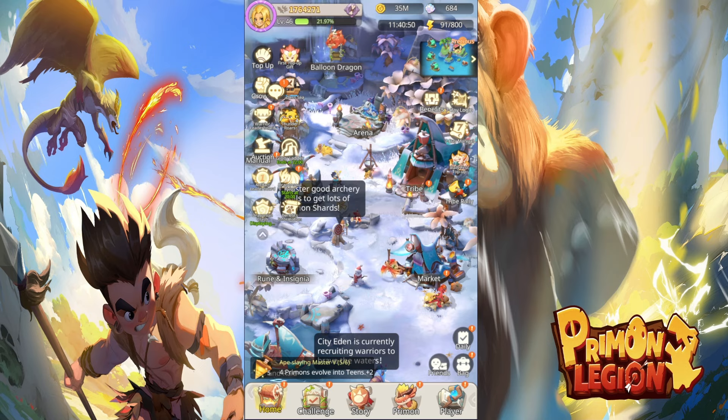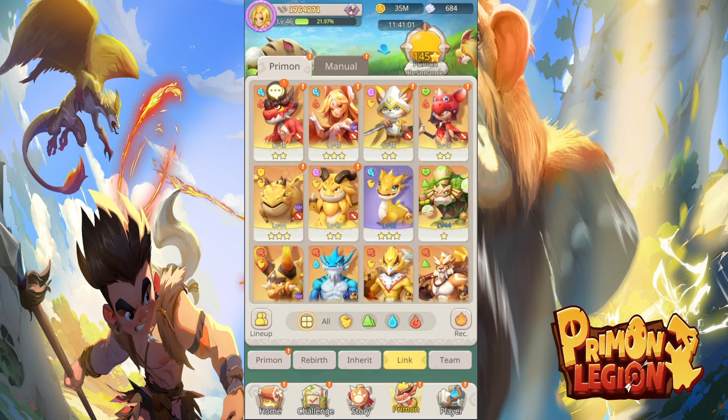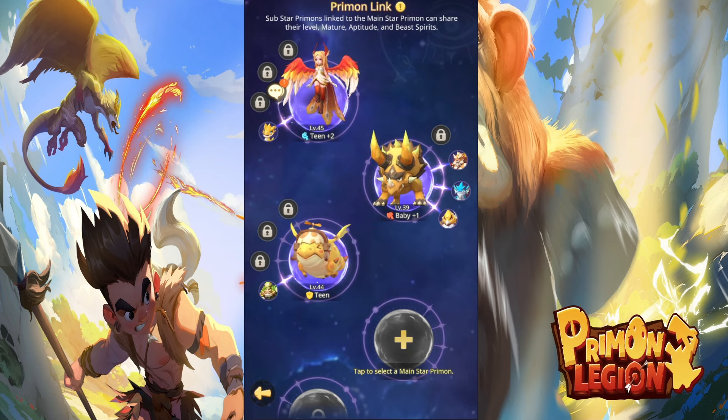The feature we're going to be talking about today — it's a piece of gold — it's the link for the Brymons. When we go to the Brymon, there is a button called Link. We're able to use just one Brymon to link it to four different Brymons, and they will have the exact same stats as that main Brymon. Not just that, they'll also be able to have their own Dragon Bone and some other things I'll show you now.